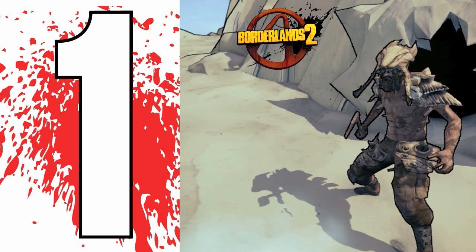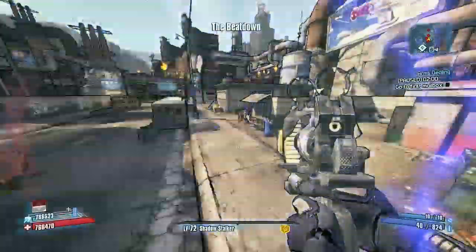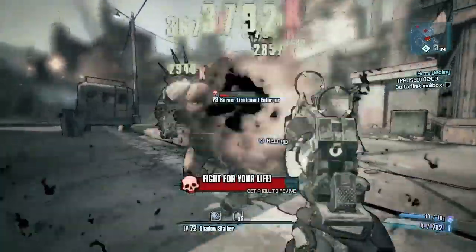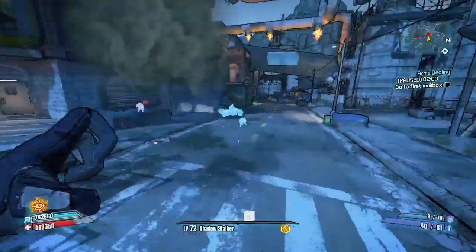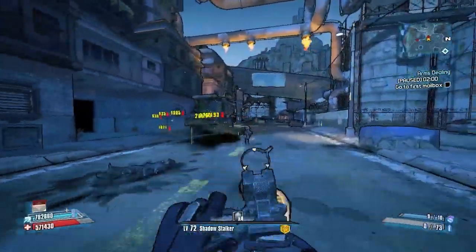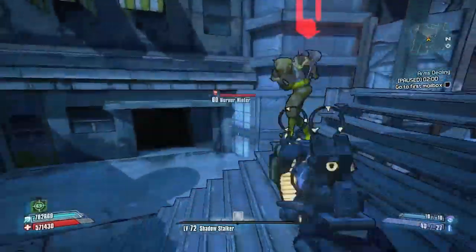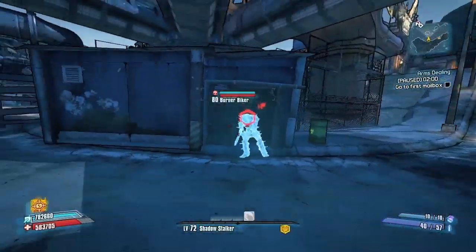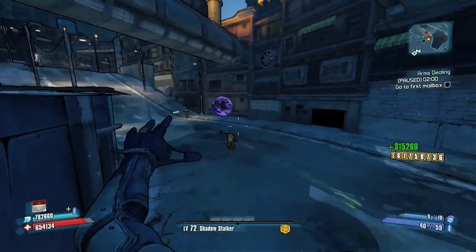And number one — no big surprise — this is most everybody's favorite pistol: the Double Penetrating Unkempt Harold. Recently Baru did a video on handguns and talked about how it's hard to get all the bullets to hit a target, but one thing he might have forgotten is that with Zero — and even with Maya to a degree — you can use the Velocity skill and your bullets will stay compact for a decent distance. As you can see here, the bullets all hit the target from around 20 to 30 feet away. With Velocity on Zero, the Double Penetrating Unkempt Harold is just devastating to enemies and a lot of fun to use.